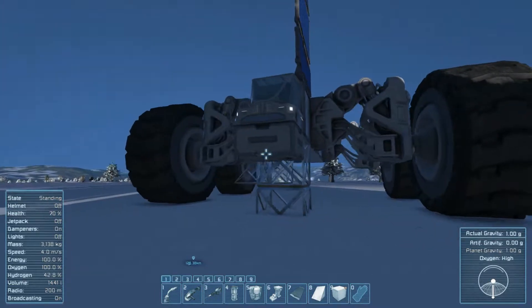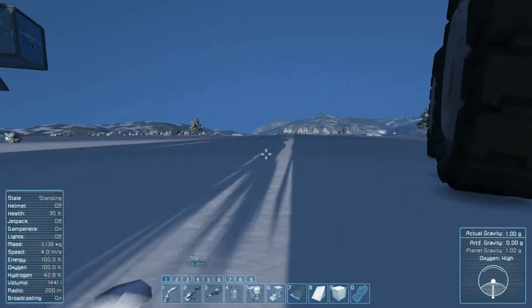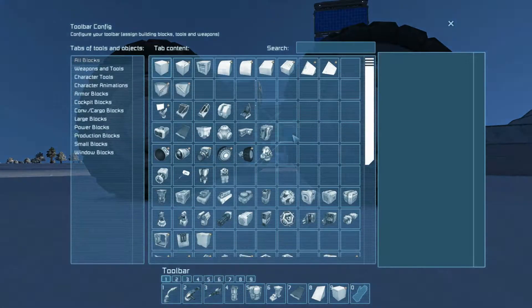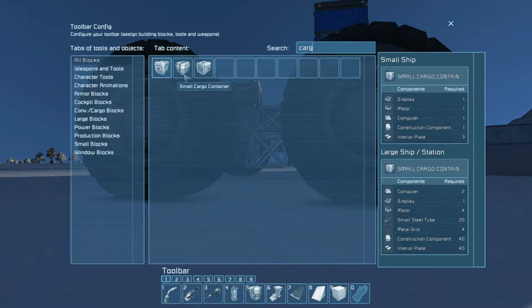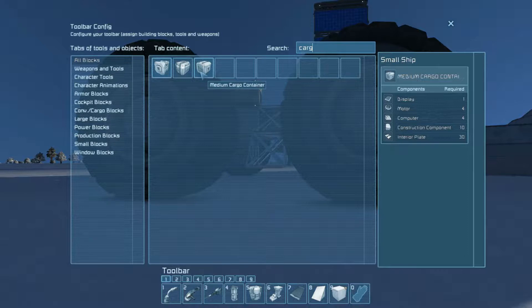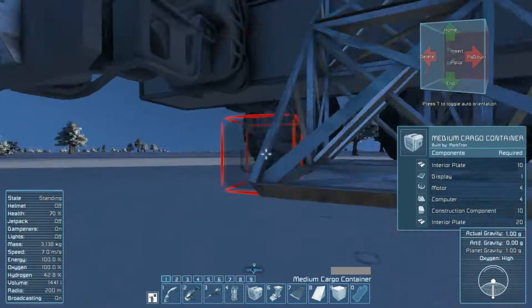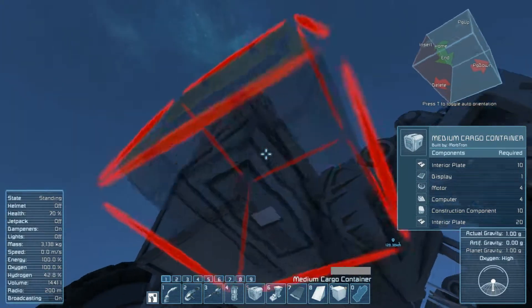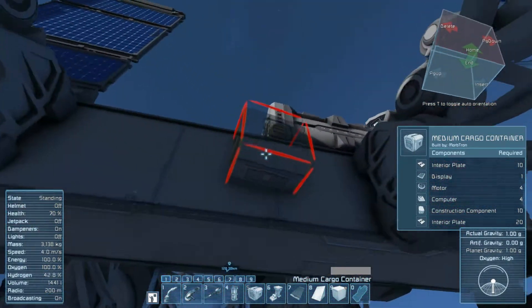Right now what I'm going to do is I'm going to add on some storage containers. We're going to hit G and then we're going to hit cargo. And we're going to put just one medium container on it because that's all we should need, really. These medium containers can hold quite a bit. And I'm actually going to put it — let's see — can I put it anywhere right here-ish?